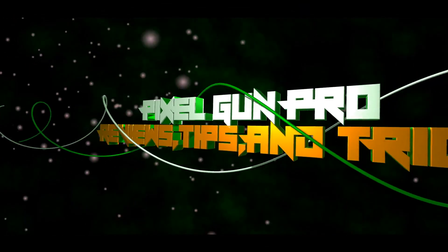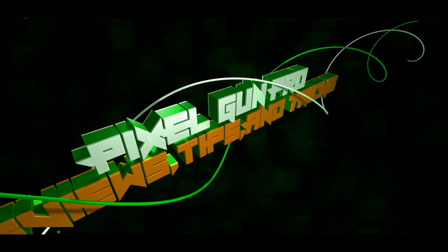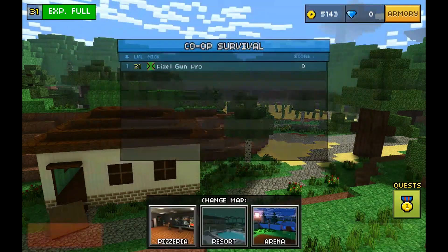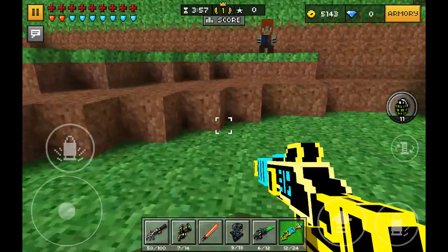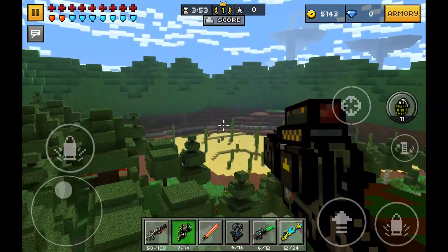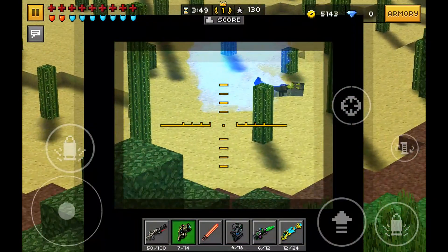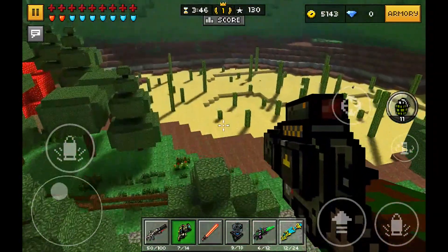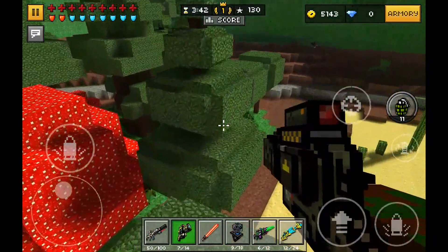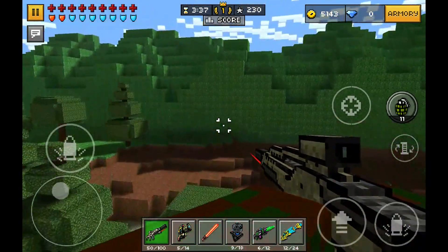Hello Pixel Gunners and welcome to Pixel Gun Pro with another Pixel Gun 3D video. The last few days I have been experiencing a glitch in Coop Survival. When I'm practicing new setups and new weapons, I usually make a private server in Coop Survival. As you will notice here, every time the screen is lagging, all my weapons will get full ammo.